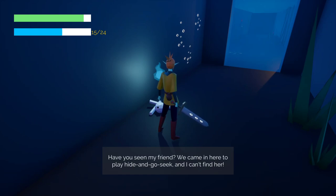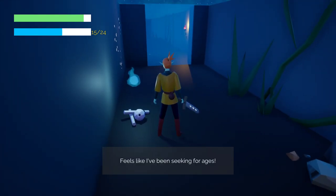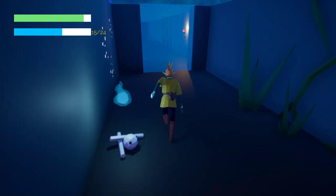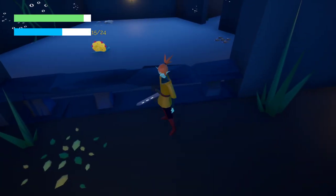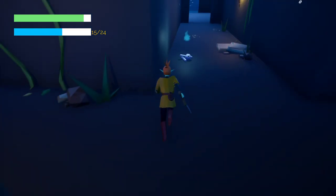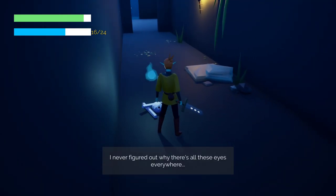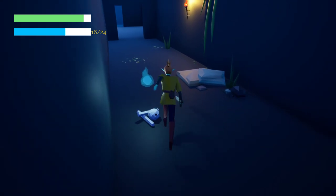Have you seen my friend? We came in here to play hide and go seek and I can't find her. Feels like I've been seeking her for ages. Oh, I know her. I wish I could take him over there. That'd be dope. There's the loot snail. Come here, you old bastard. I need riches beyond my wildest dreams. I never figured out why there's all these eyes everywhere. I think the wall just winked at me.